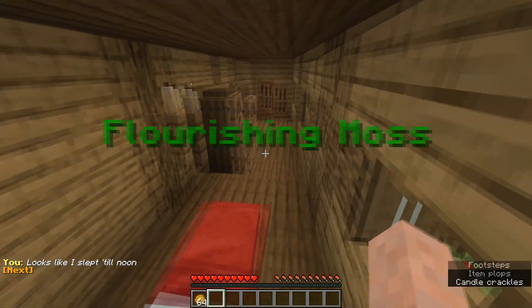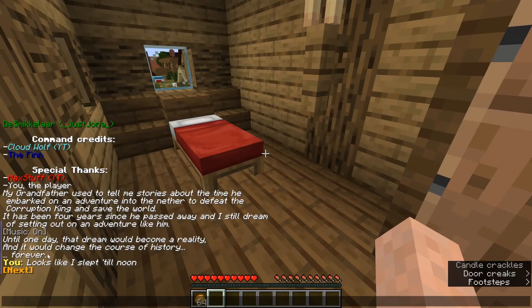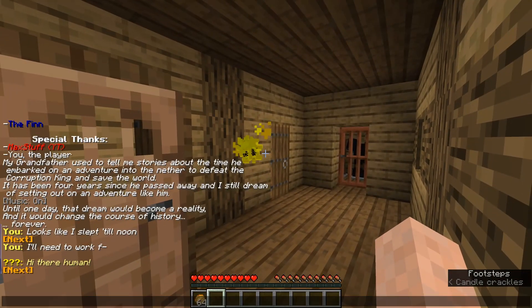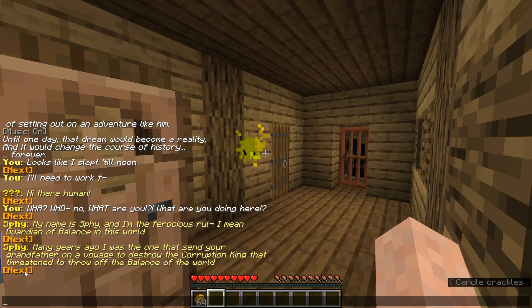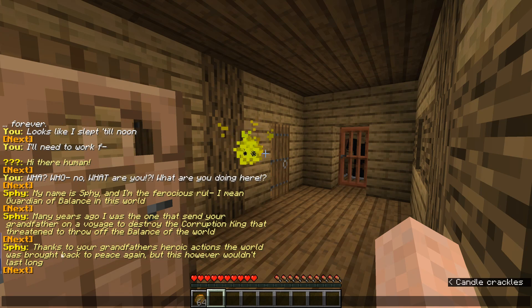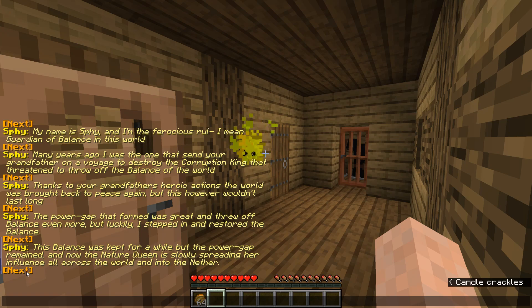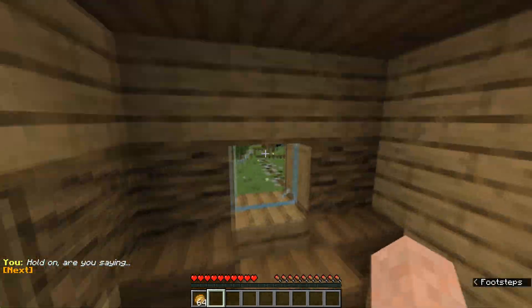Looks like I slept till noon. We got 64 baked potatoes and some eerie sounds. A character appears — their name is Zwei, the ferocious ruler — I mean guardian of balance in this world. Many years ago, Zwei sent our grandfather on a voyage to destroy the corruption king that threatened to throw off the balance of the world. Thanks to grandfather's heroic actions the world was brought back to peace, but this wouldn't last long. The power gap remained, and now the nature queen is slowly spreading her influence across the world and into the Nether. A new hero must rise — the descendant of the great hero — to travel to the nature kingdom's capital and defeat the nature queen. So we had the corruption king last time, and now we have the nature queen!